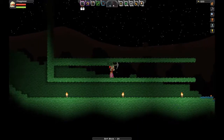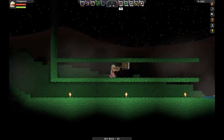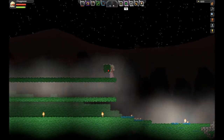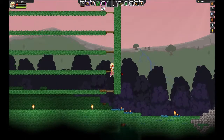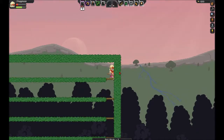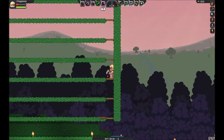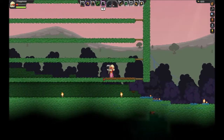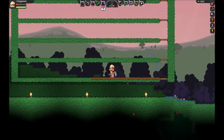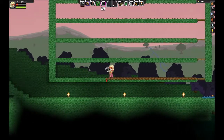So I will do a jump cut to the point where I am almost finished. Alright, so I have the spots finished. Now I am going to do the hoeing and light up the area, and I am going to make a spot underneath the farm for storage.